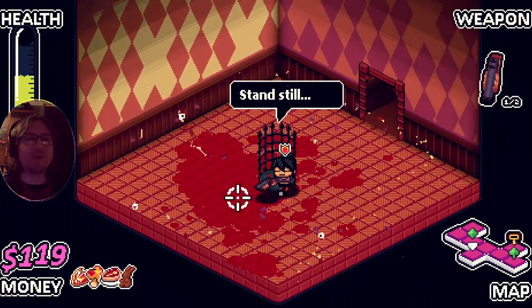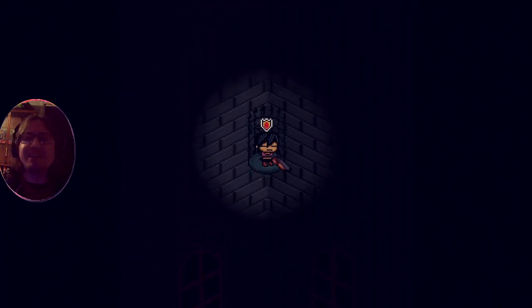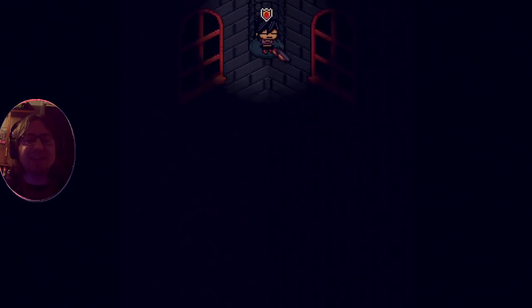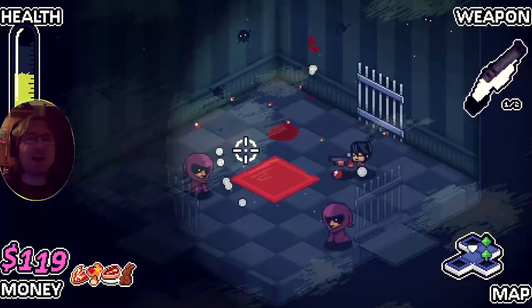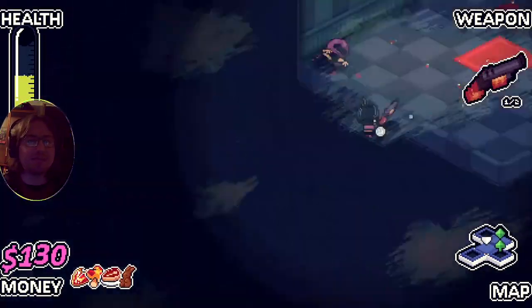We're actually at six HP now, maximum - normally just four, but we're in a good situation. Pots sometimes contain valuable golden leeches but I'm not going to waste my time smashing pots - you barely get enough time to complete the floor as it is. If a pot breaks in the process, sure I'll grab something nice, but I'm not going out of my way to smash pots.